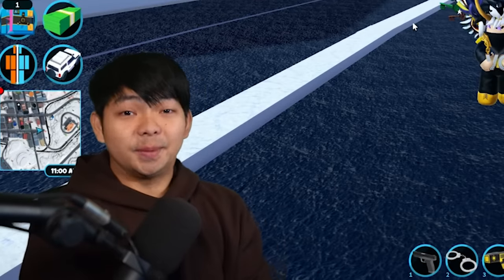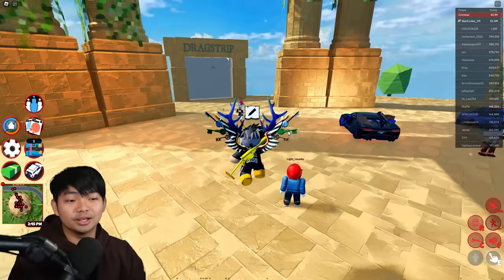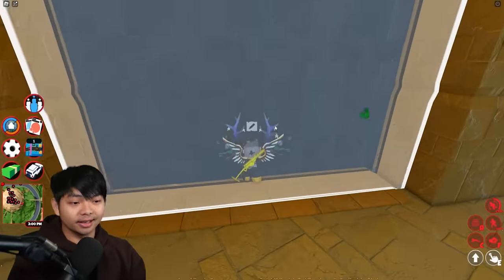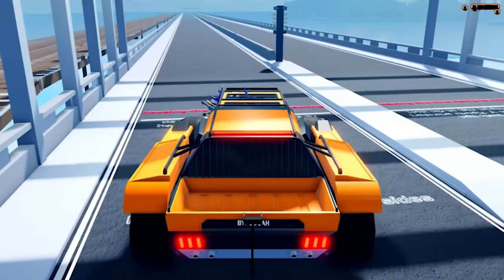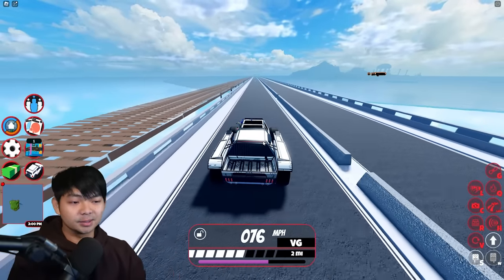If I would speed test this, there's only one real way to do it. So let's go ahead and go to trade world — it's something called drag strip. Let's go inside here and speed test the brand new vehicle in the game. We're gonna open this and spawn the Frost Color in the game. Engine 5. And this is gonna be the speed of the car.